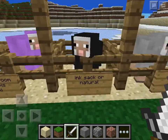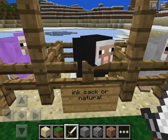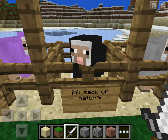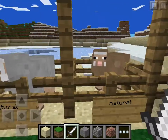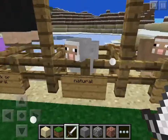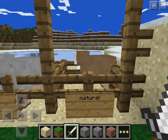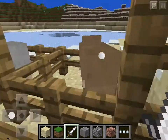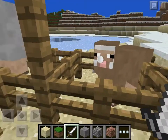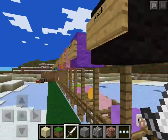With the ink sack, just hold it on the sheep and it turns black. But this black one is natural — I just trapped it. The light gray is always natural, the dark gray is also natural, and the brown sheep is natural too. It came right over there and I trapped it and pushed it along.